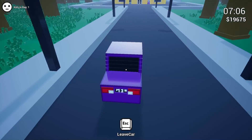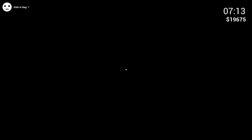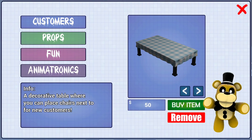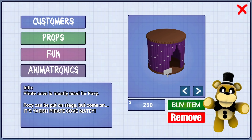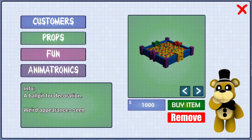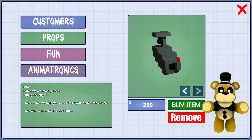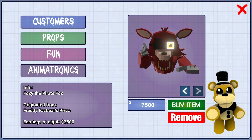All right, let's drift our way into the pizzeria — it's 7 a.m. so we've got plenty of time until nighttime. Let's check the shop. We have table, chair, a stage, Pirate Cove which is mostly used for Foxy but you can put anyone in there. And there it is — a ball pit for one thousand dollars, listed under props with a note: 'weird appearances seen.' He's already hinting something. There are cameras and also some potion-type items.